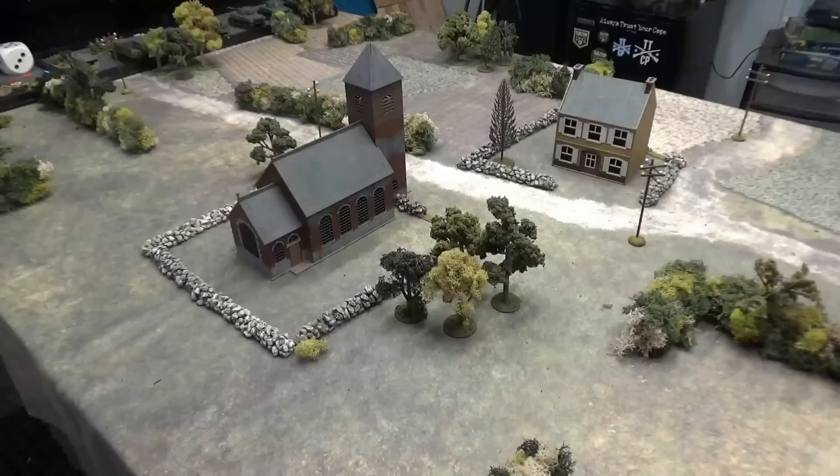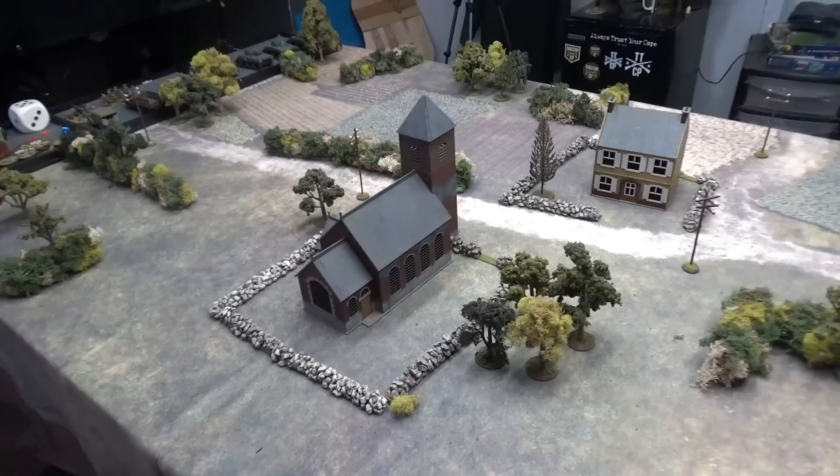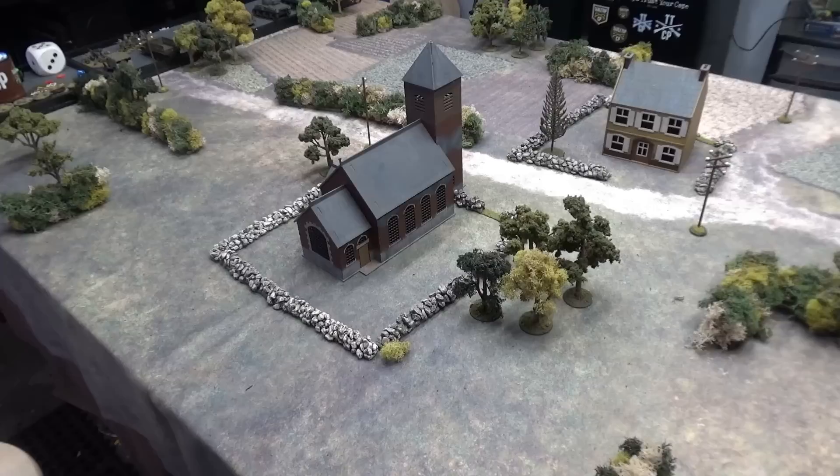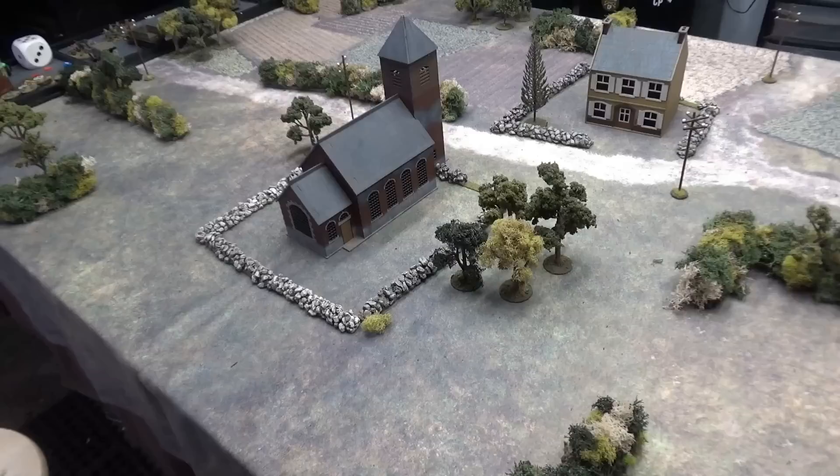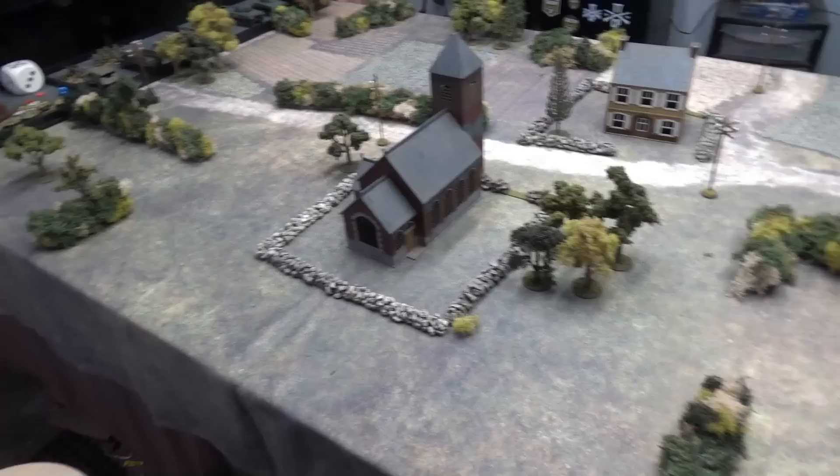There are a couple of stands of trees — these are going to be dense terrain — and that will do it for terrain. Tonight's mission is called Armored Strike, and this is a custom mission. I can't find my Tank Wars rulebook, so I don't know if I'm getting all the rules right. I do know that every non-tank unit has to have a transport, and that's really the main one. I apologize if I'm missing any specific Tank Wars rules.